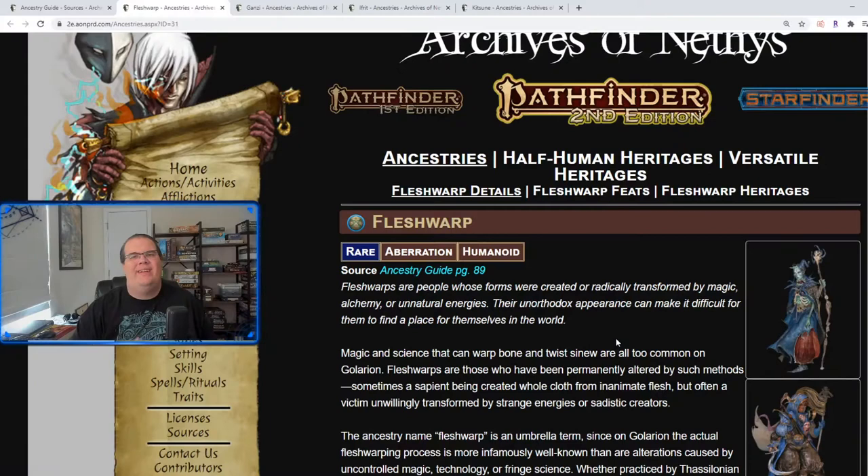Greetings everybody, Rob here from Sage Tower Games, and we're back with our second part of our Lost Omens Ancestry Guide video. This time we're gonna dive straight into the Ancestries. If you remember there are 14 Ancestries — in our first video we did four of them. So this video let's hop on in, and we're gonna start off with one of the most grotesque and weird looking ones.